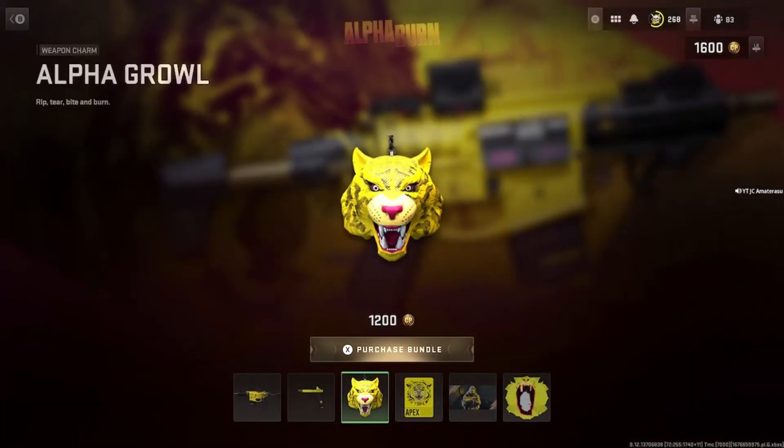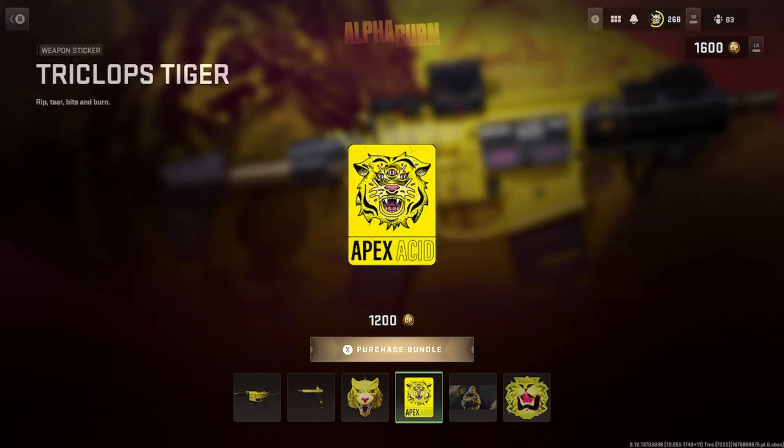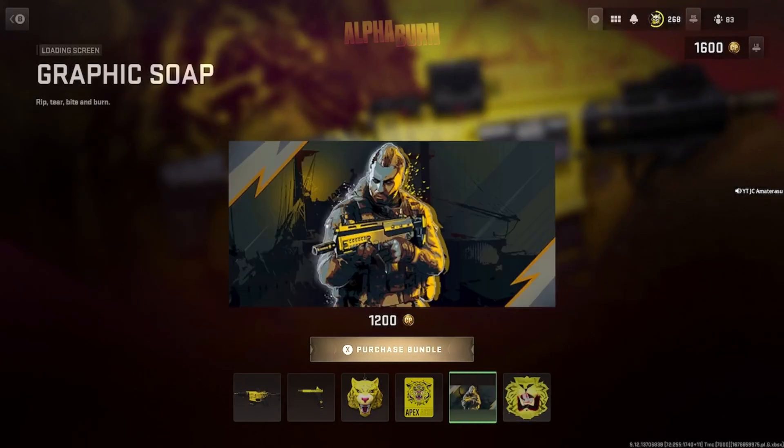Alpha Growl — that looks pretty scary, pretty tough. Weirdly animated. Triclops Tiger — the man has three eyes! That's hilarious, that weapon sticker.